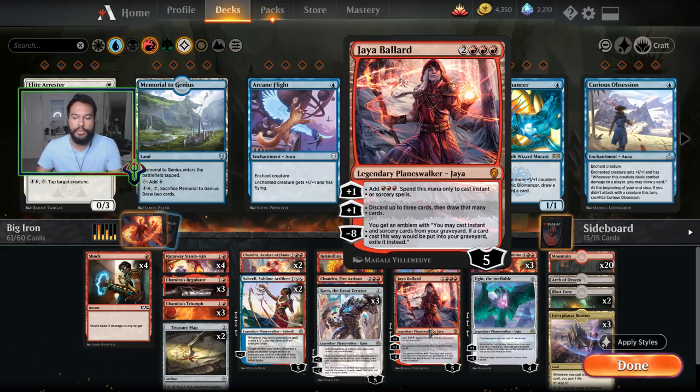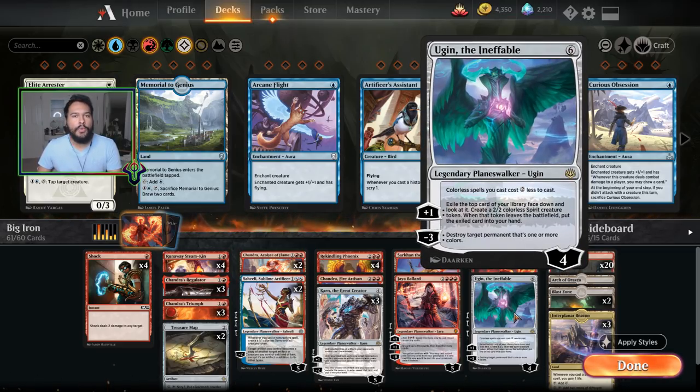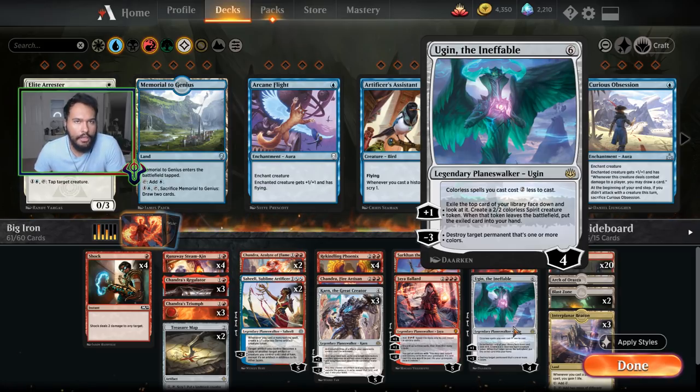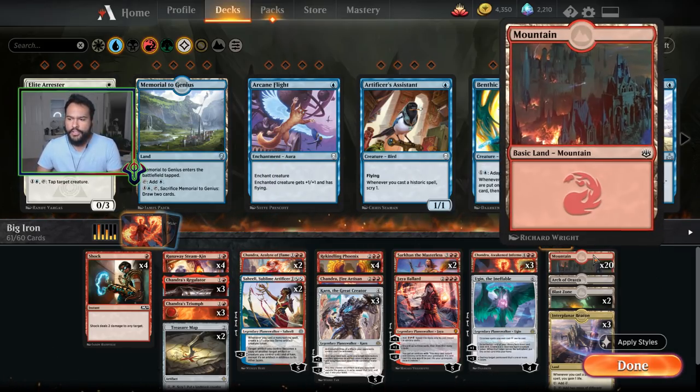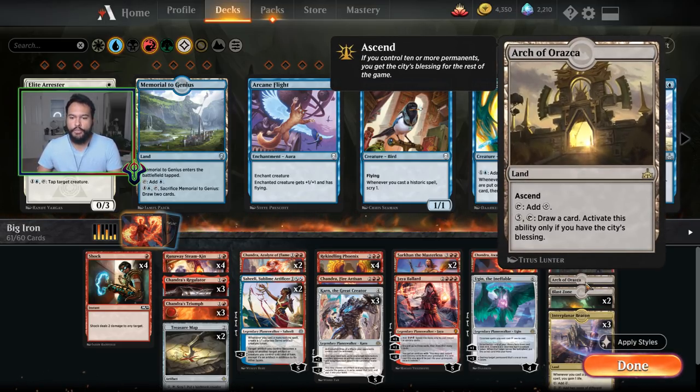Three Chandras — I don't know if I need to explain this card, it's value incarnate. Ugin is helpful at dealing with certain things like enchantments, allows us to deal with annoying things, makes Karn and maps cost less, and gives us card advantage.